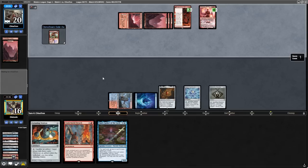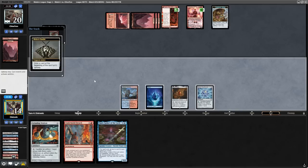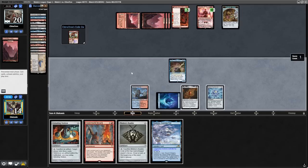Our opponent discards cards to Fable of the Mirror Breaker, plays Chandra Torch of Defiance, pluses for mana, dashes a Ragavan, gets in for two, and makes a treasure. It's important to be aware of the treasure, as that represents one mana for Lightning Bolt. As they're passing back, I need to play around Lightning Bolt when using this Emery. With the Otawara, we can play our land, play the Underworld Breach, and float one mana with the Mox. If they do have Lightning Bolt for the Emery, we can recast it from the graveyard and still win the game. Let's combo.